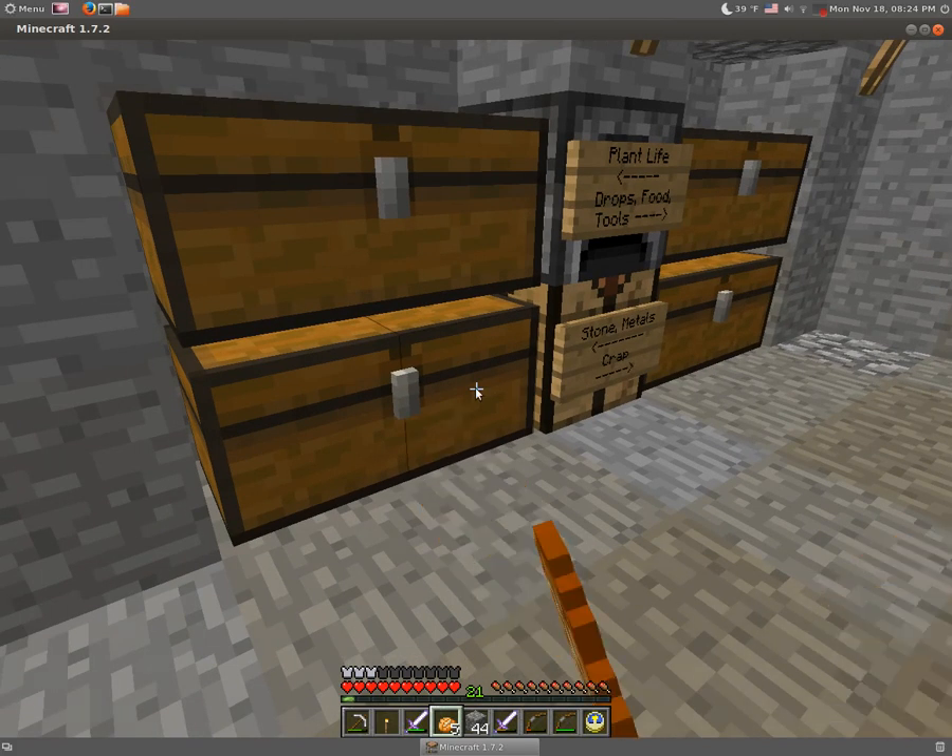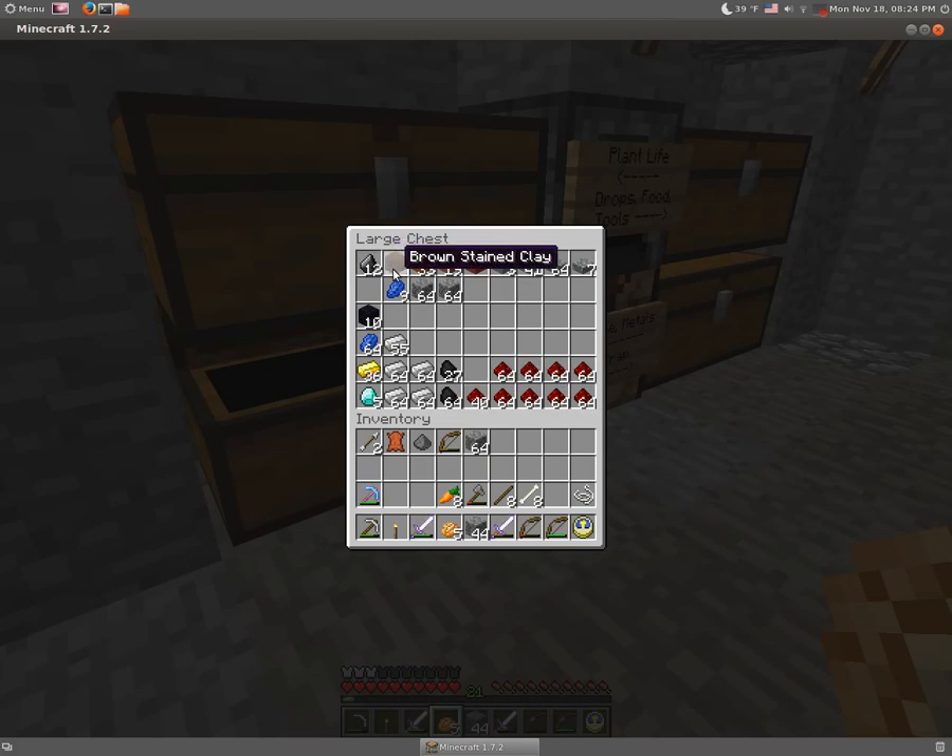no need to worry about that anymore. The mesas are made up of brown stained clay, hardened clay, red stained clay, and a whole bunch of stuff, including new red sand.